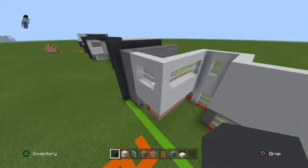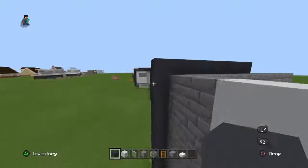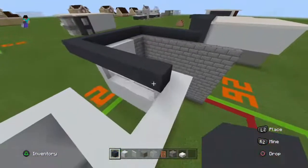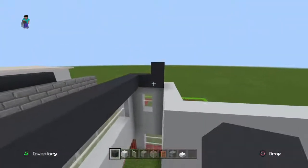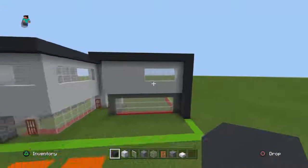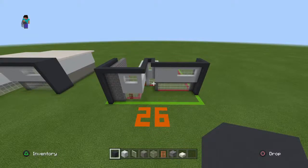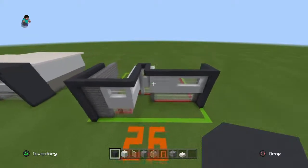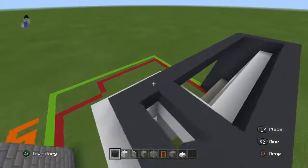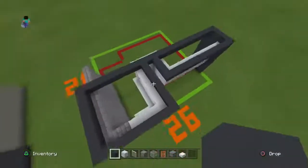You're going to replace it with gray concrete — this basically does what the quartz slabs normally do if you've seen my other modern houses. Come to this front left corner and go right until it overhangs the side by one, then go backwards, then right, then forwards until it's extended out by one, and then right. It should connect to the other gray concrete. Take the back right corner of gray concrete and extend left until it touches this, and then fill in these two sections with gray concrete.